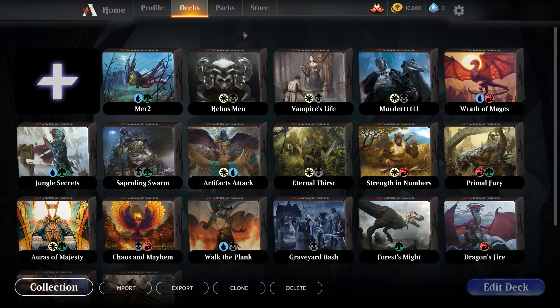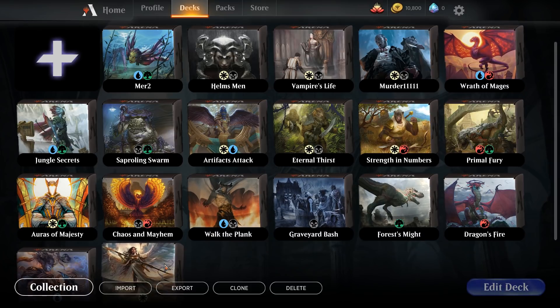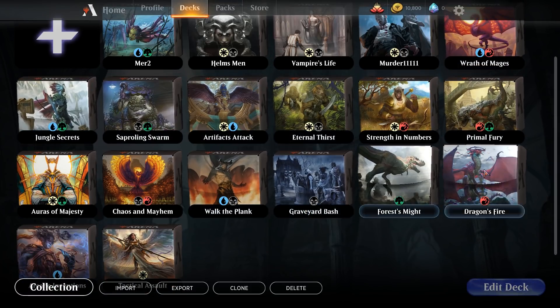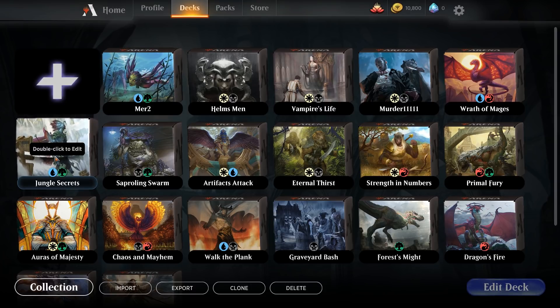We're over here in the deck area, and we're going to start off by talking about a few different options. After you've played for about a week or two weeks, you should have unlocked a pretty good chunk of decks — from here all the way down to here. They give you all of these different pre-constructed decks, and it's a good chunk of cards.